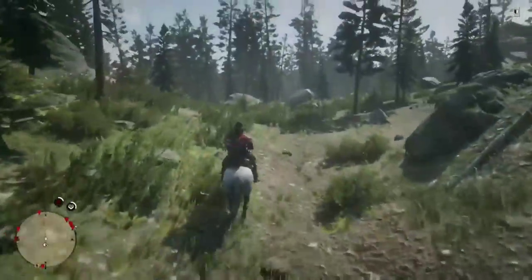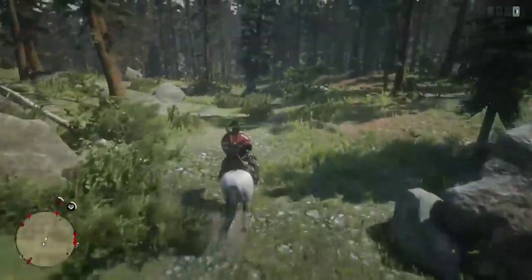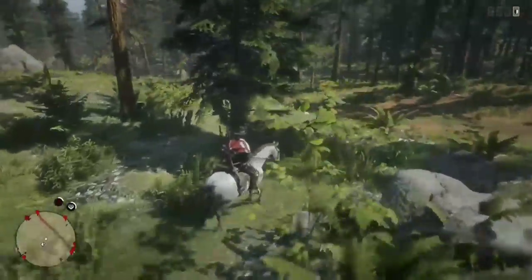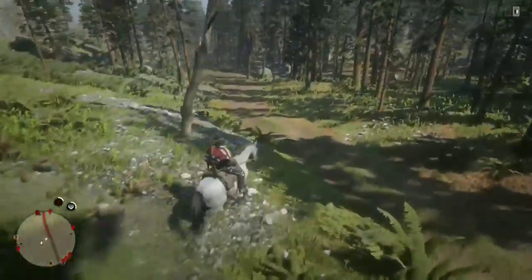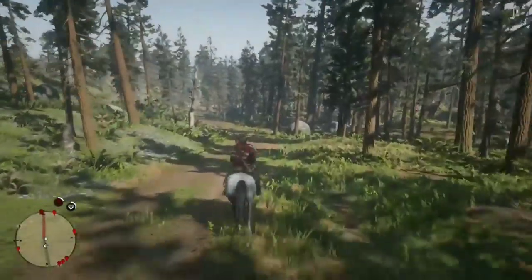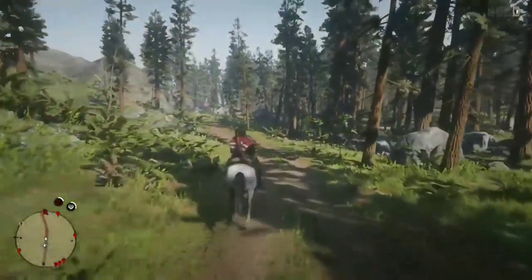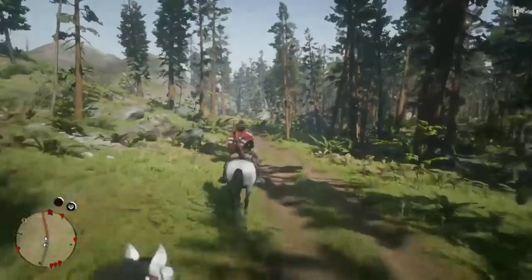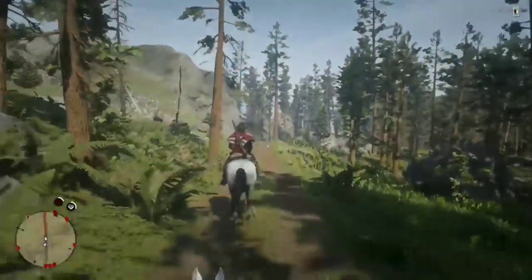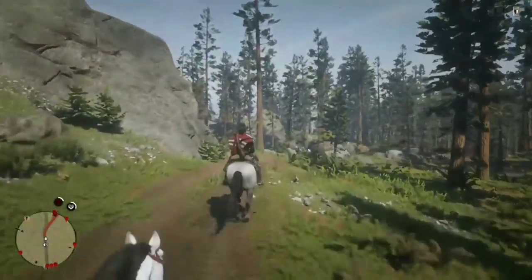Now heading back to Blackwater to fish for sturgeons again — every animal I see on the way back I'm going to stick on my horse and skin. I won't show that part because it would make the video quite long, but I'll take out every animal on the way back, sell the two three-star cougars, then pop opposite the butchers and get the sturgeons again. For me it's a great money method — hope you enjoyed the video, like and subscribe, catch you guys in the next one!